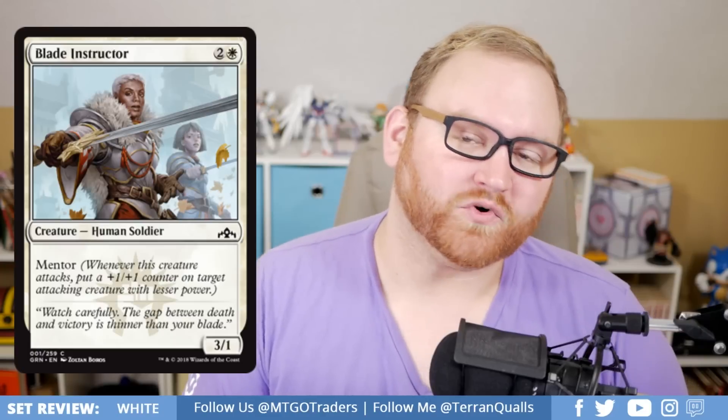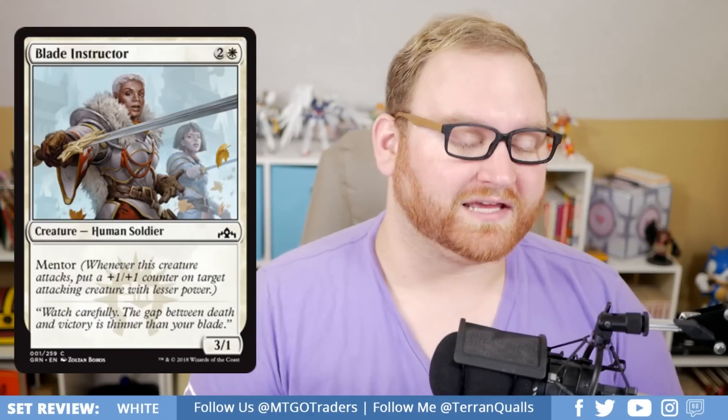Blade Instructor is a three-mana 3/1 human soldier with Mentor. Probably fine in draft and sealed, not going to see any standard play. It's kind of a more expensive Raptor Companion — more expensive because of the Mentor ability. Whenever this creature attacks, put a +1/+1 counter on target attacking creature with lesser power. The problem is it has one toughness, so it's going to trade with basically anything it attacks into. At three mana, it's hitting something on turn four, which is not fantastic.